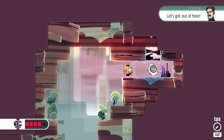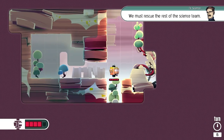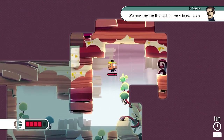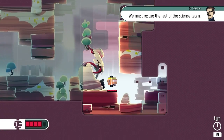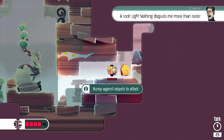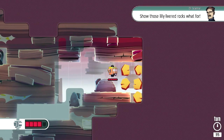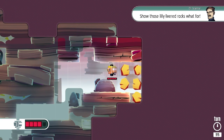It even tracks how many turns you've taken. It's going to judge me for the amount of times I just bash my face into walls. We must rescue the rest of the science team. Rock - 'Nothing disgusts me more than rocks.' Pump against rocks to attack. So far, so simple - show those lily-livered rocks what for.